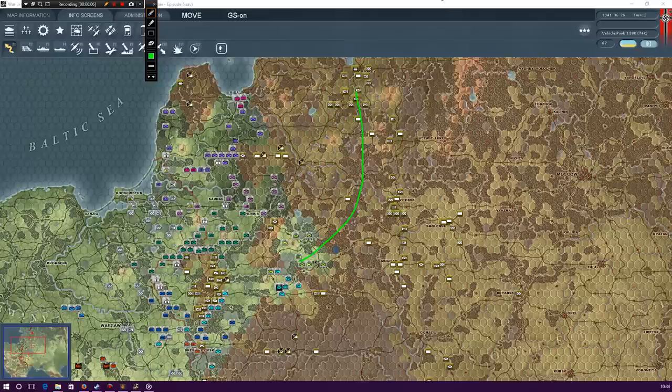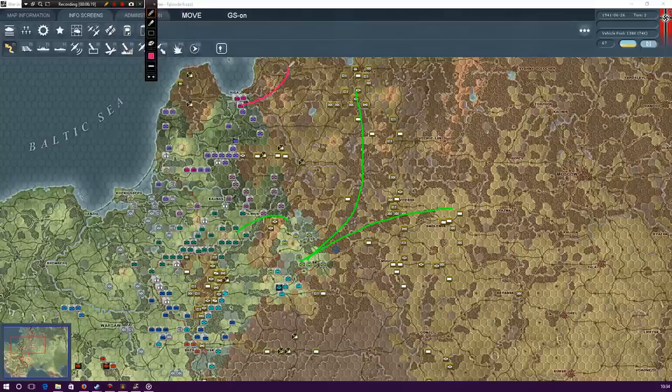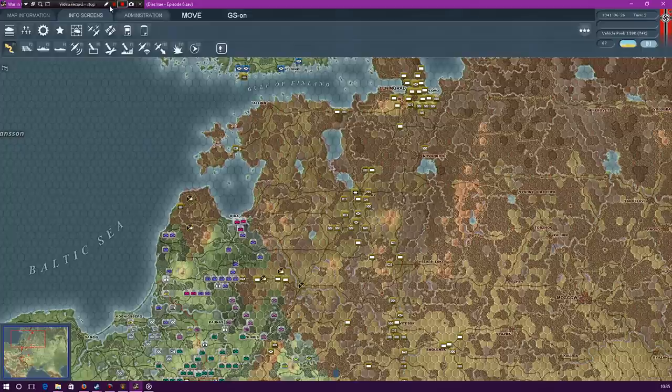We could go for something like that. We can swing possibly into the north, though we still have these forces that can be moved here potentially. We'll have to see what we can do. But I think I'll swing the 4th Panzer Group towards Talonin. Going down that way, we do have the potential to try and get around Pskov. It does depend - we might be able to do it. There is going to be a defensive line here, undoubtedly.